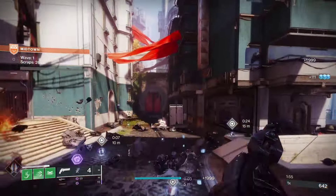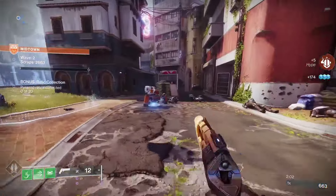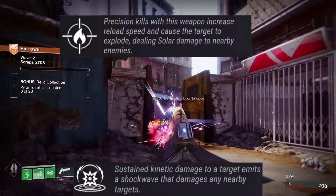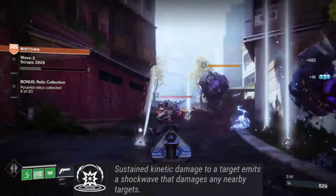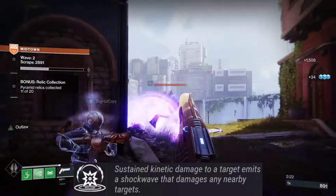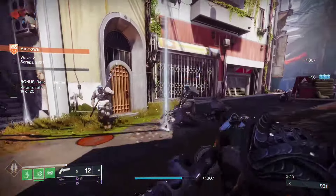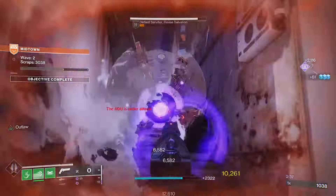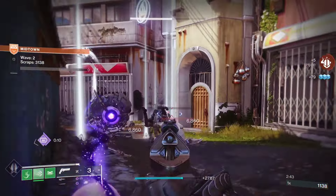For the first PvE god roll, go for Firefly and Kinetic Tremors. Firefly means precision kills increase reload speed and cause the target to explode dealing solar damage to nearby enemies. Kinetic Tremors means sustained kinetic damage to a target emits a shockwave that damages nearby targets. You can get Kinetic Tremors procced, then precision kills trigger solar explosions — an interesting combo.